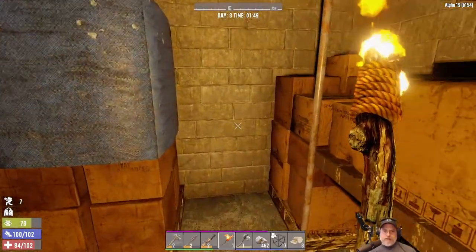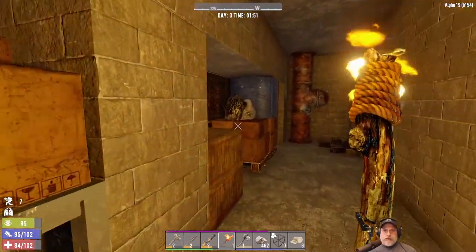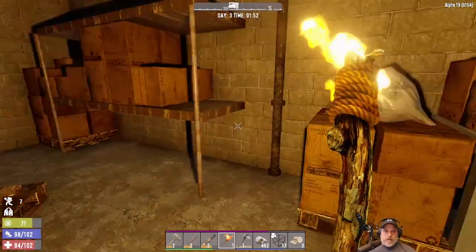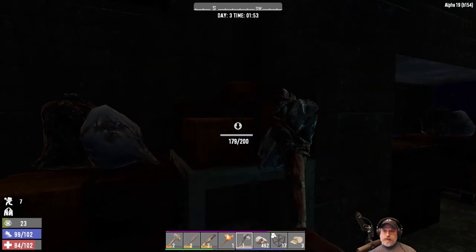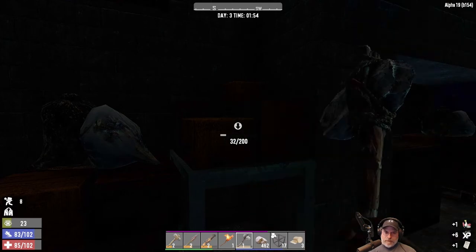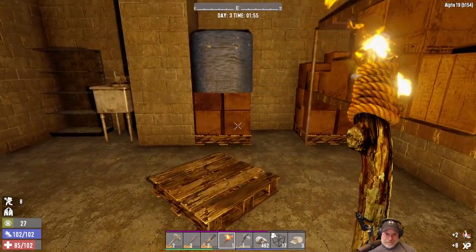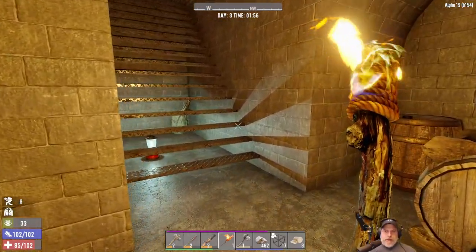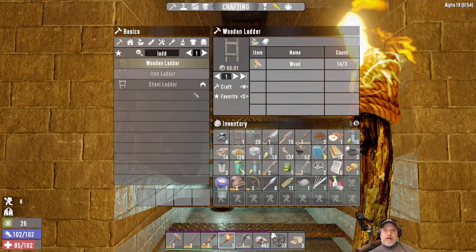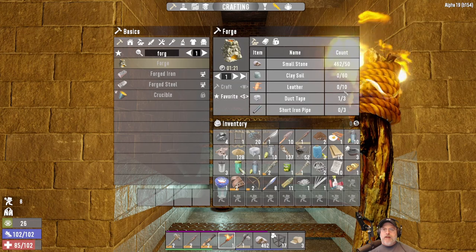I'm going to go back outside, make myself a shovel, come back in here and grab the cobble. I might go ahead and harvest all these cardboard boxes too — we get paper and plastic. All resources we can use later on, plus I get a little XP for doing it. So I'll probably clear everything out of here and then go dig some clay up. The other thing we have to find is leather.